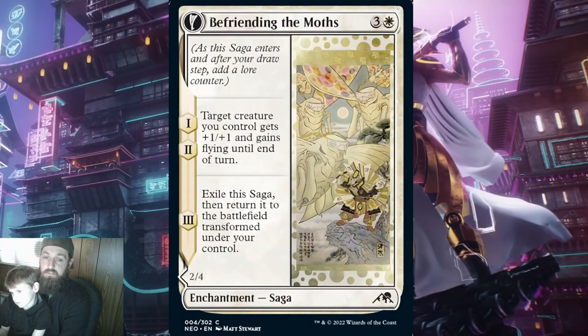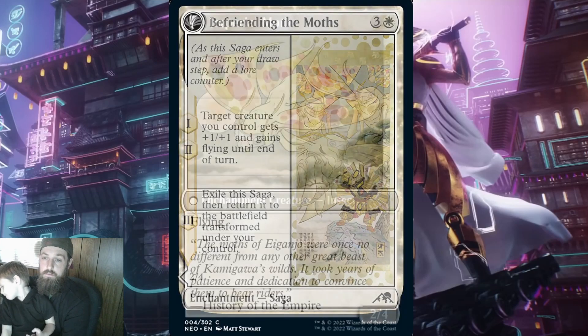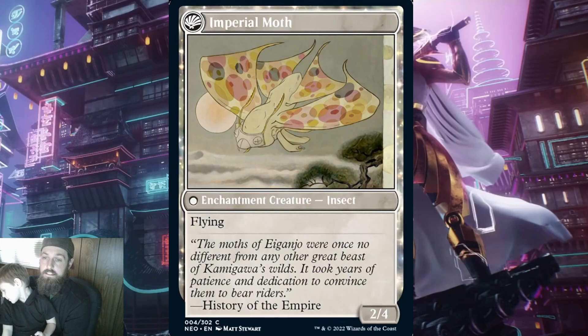The next card is Befriending the Moss. When it ETBs, target creature you control gets +1/+1 and gains flying until end of turn. This is good with a samurai deck who wants to use a single samurai or warrior attacking to get boosts off all the other samurais and needs to get in for damage. For lore counter 2, repeat it. Once this card transforms, you get Imperial Moth — a 2/4 enchantment creature insect with flying. Nothing else, and that is a huge blow to this card. The back side doesn't really synergize with the front.